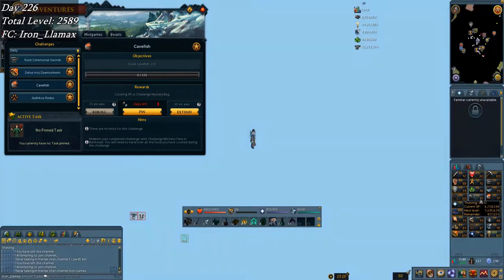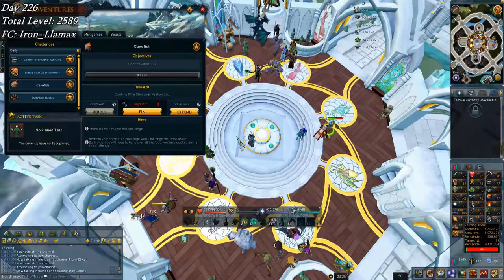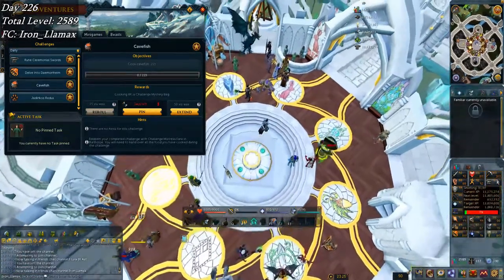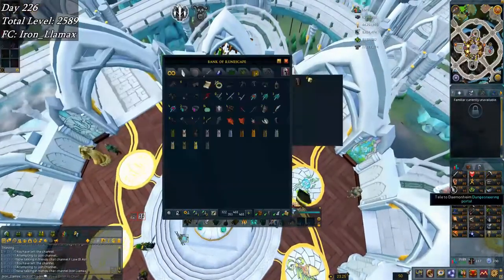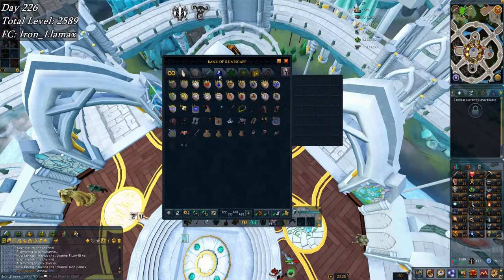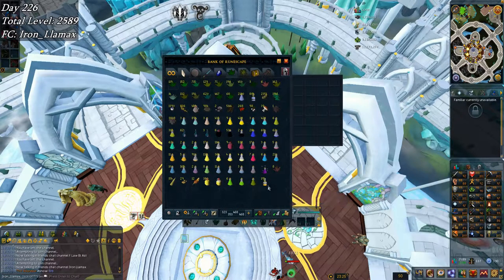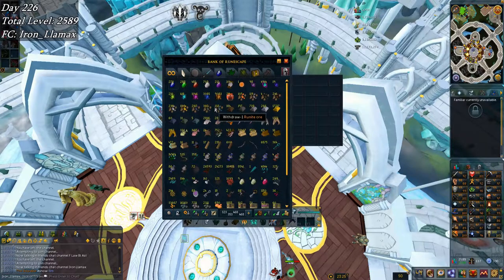Later on I might go do some thieving at dwarf traders, or even some divination for caches. I can stop working on smithing before too long because just as I finish up cooking I can change my Miscellania over to gather coal. That means my smithing should be pretty close to complete — I believe there's like 3k addy and 1k runite in Falador's Artisan's Workshop. The rest of these perfect juju mining potions, worth about 80k smithing each, can finish up 99 and close whatever gap coal can't cover.